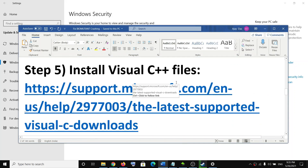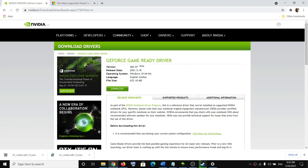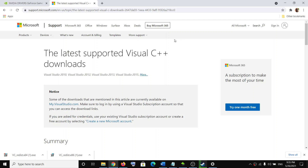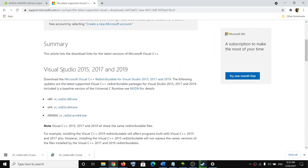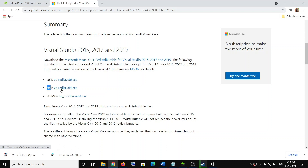The next step is to install Visual C++ files. Copy the link provided in the video description and open it in a browser — it will take you to the Microsoft website. Scroll down and find Visual Studio 2015, 2017, and 2019. You will see x86 and x64 versions; you need to install both. Click on both hyperlinks to download the files.